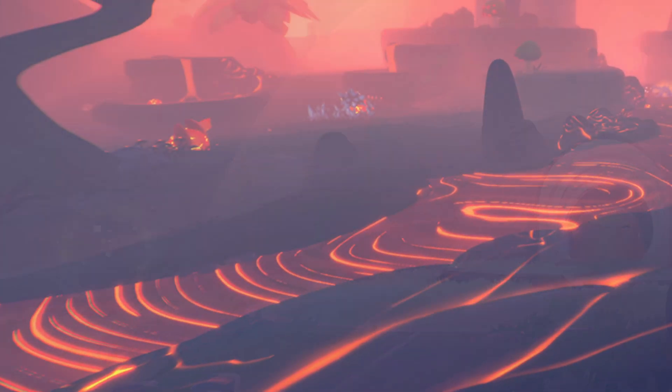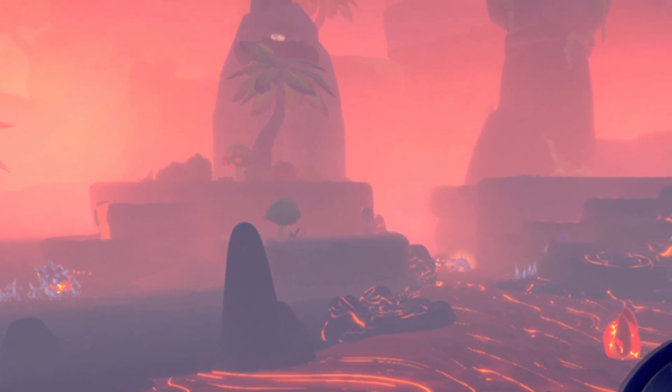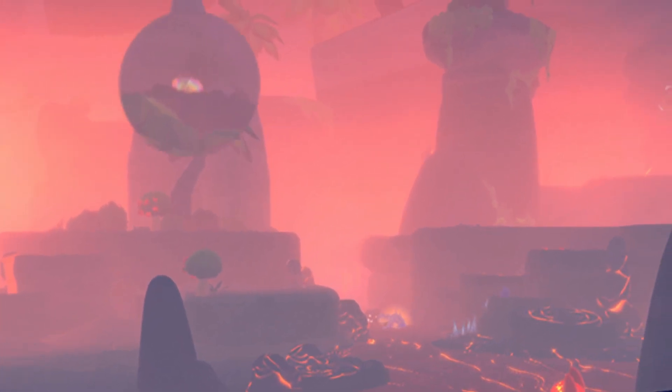Heading back to the lava area, there are a few things here that I think could be the new source of primordial oil. Up here is a rainbow-colored orb, and down here is a blue one. While the rainbow orb looks more like oil to me, the blue one is closer to the ground. Let me know which one you think could be our new source of oil, and what you think the other orb could be.